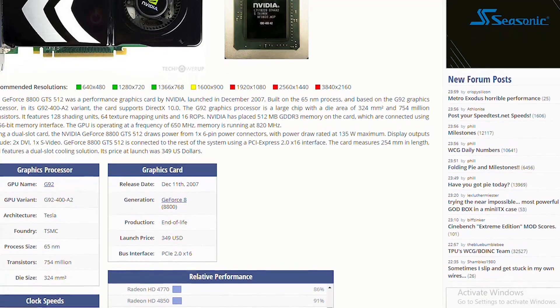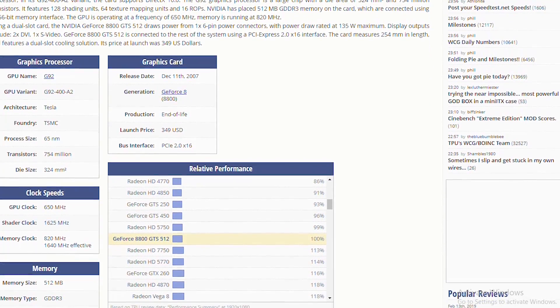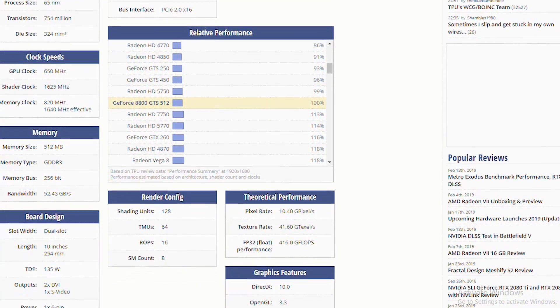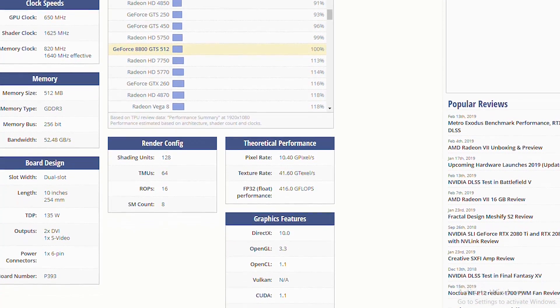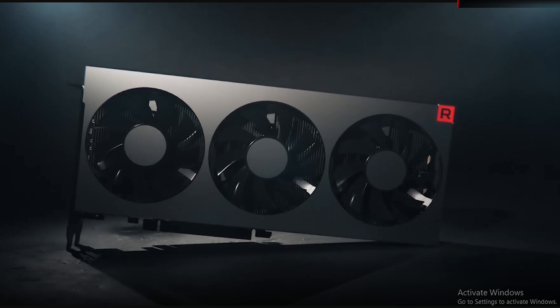Power and thermals were leaning to the Radeon's side, however. Even though it consumed a bit more power than the Nvidia GeForce, it stayed noticeably cooler — only hitting around 50-odd degrees — while the Nvidia GeForce often hit 90 degrees and refused to ramp its fan up. Still beats Thermi though, because that thing kicks the fan up and still hits 100 degrees.